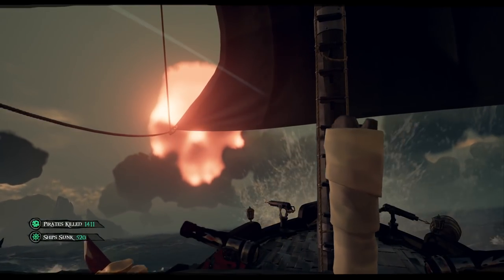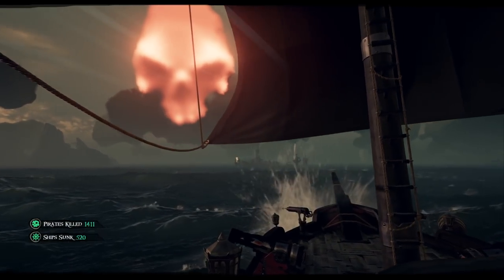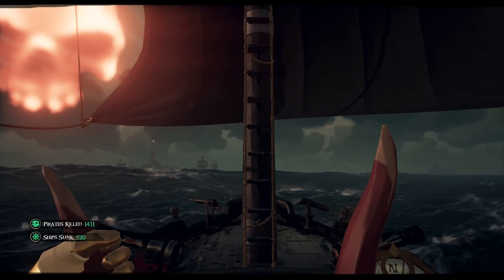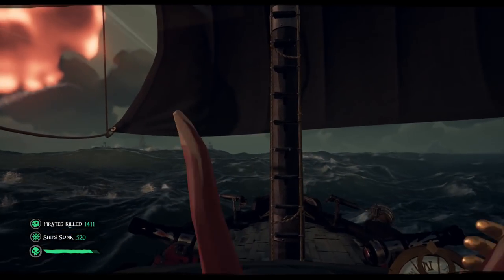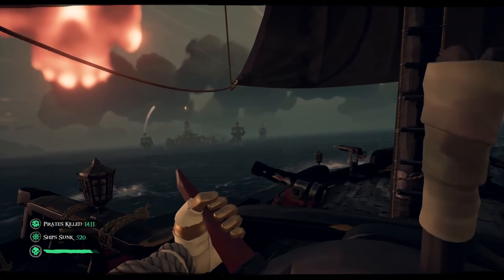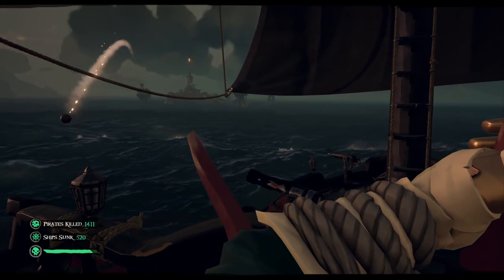When you're ready to take on the Ashen Skeleton Fort, just sail your boat towards the cloud. As you approach, the music will change, signifying that the event has begun. For those of you who haven't done a lot of skull forts, the hardest part is safely getting your boat to the island without sinking from all the cannon fire.